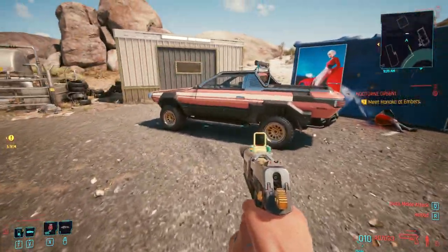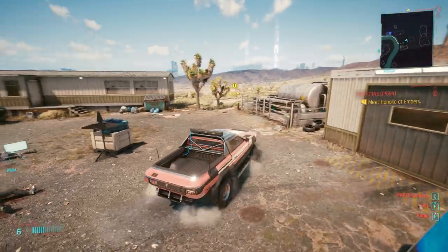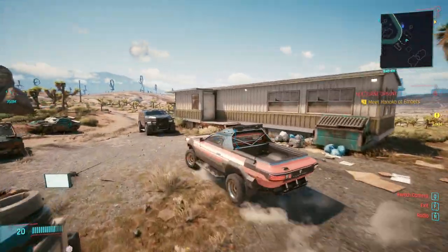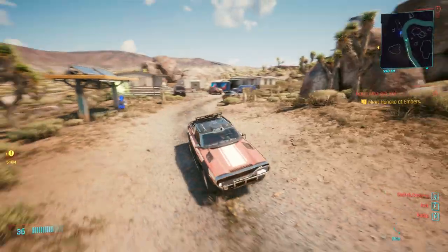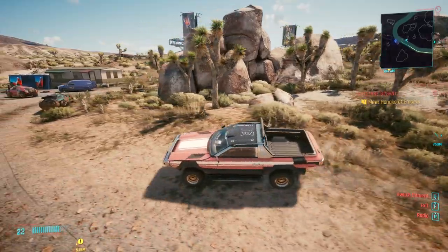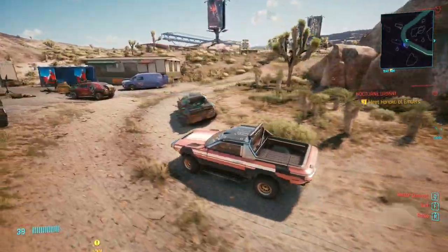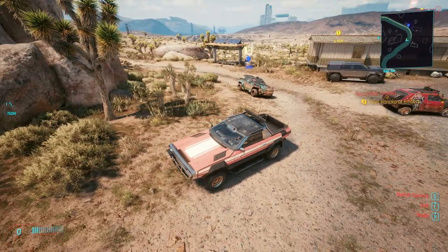So this car is basically a very slow car, it'll do about 140 mile an hour, but it is a nomad vehicle so it's very good off road and it's good for early game. Especially while your car's with the lorry and getting fixed up and you haven't got a car, you can't just take ones off the street, but it's best to have your own so then you've got access to a stash.